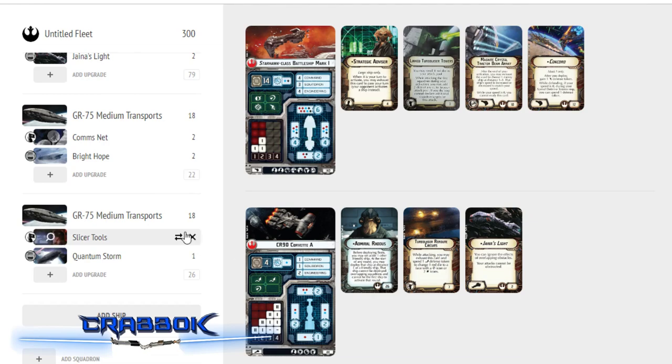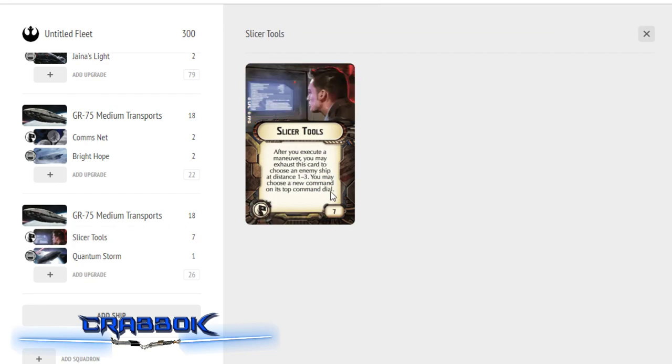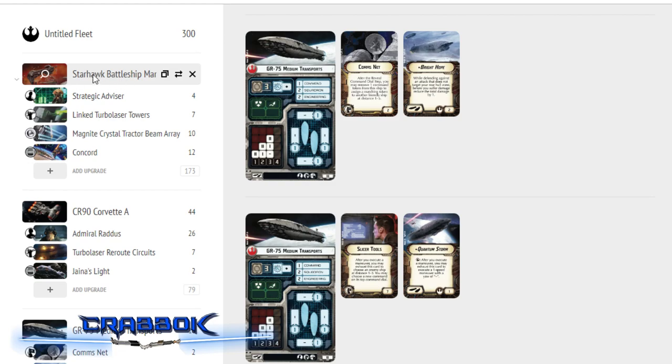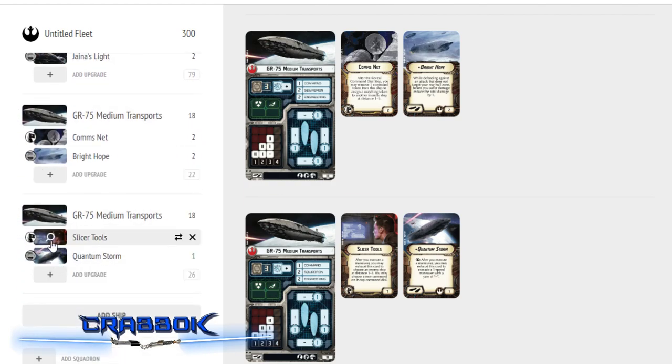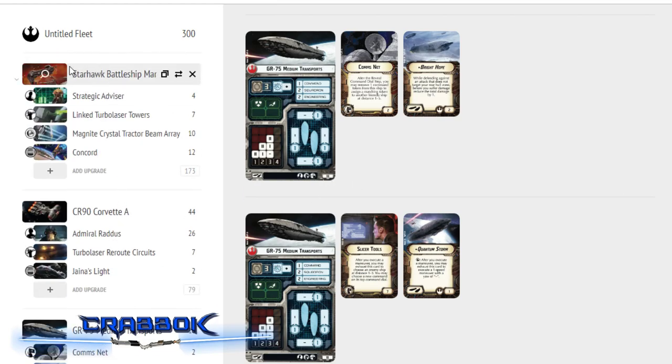Slicer Tools works really nicely on Quantum Storm because Quantum Storm lets me potentially do two maneuvers a turn — if the first doesn't get me close enough, I can NAV for an extra move and hopefully trigger Slicer Tools. The combo here is: the Starhawk uses the Magnite Crystal Tractor Beam to set a ship to speed 0, then Quantum Storm comes in, slices that ship, and changes their top command dial so they can't NAV out of it. Slicer Tools is also useful all the time since we're not running squadrons — we might want to shut down enemy carriers.